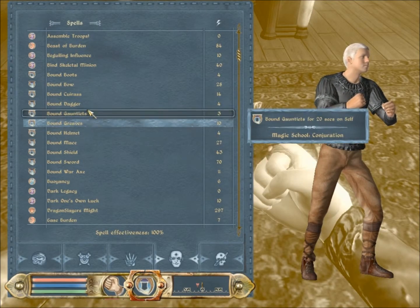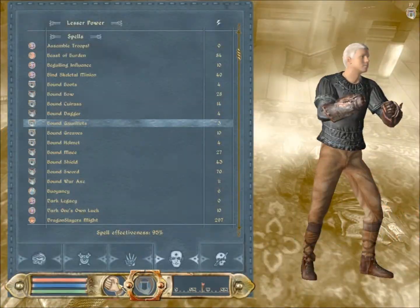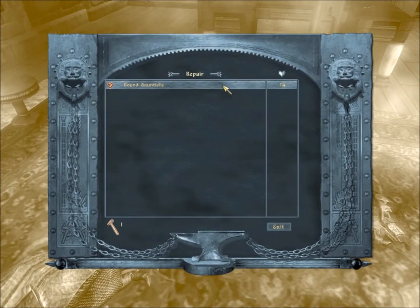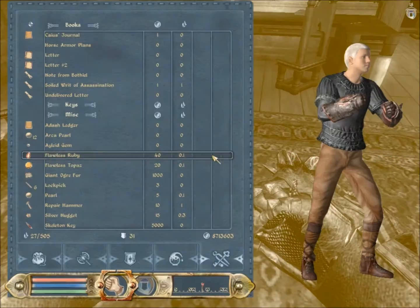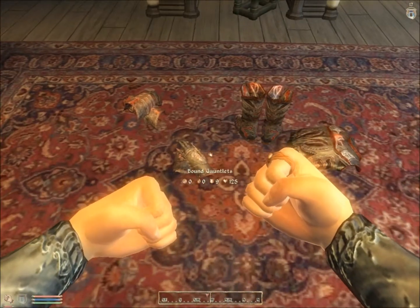Then the helmet, then the gauntlets. The gauntlets and the dagger — I believe you can use them if your Conjuration's at 25. They're still in an action, so just drop it, and then go to the next item.